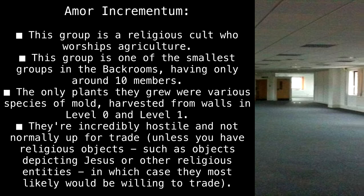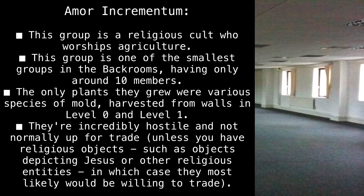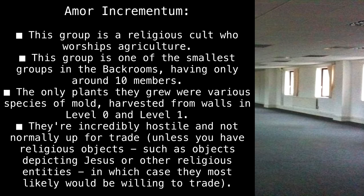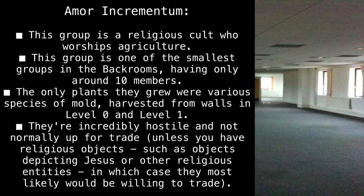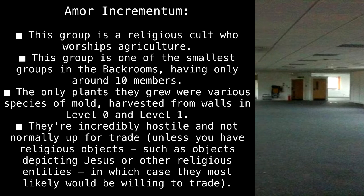Amor Incrementum. This group is a religious cult who worships agriculture. This group is one of the smallest groups in the back rooms, having only around 10 members. The only plants they grew were various species of mold, harvested from walls in Level 0 and Level 1.